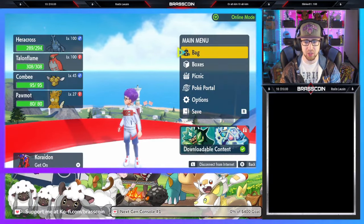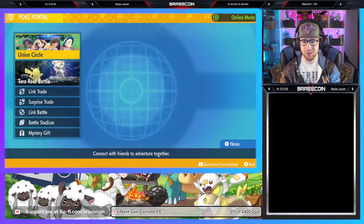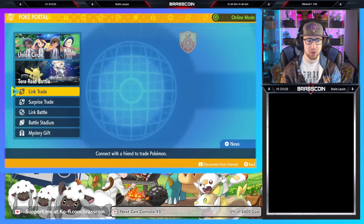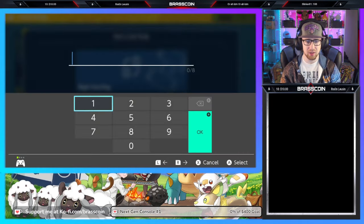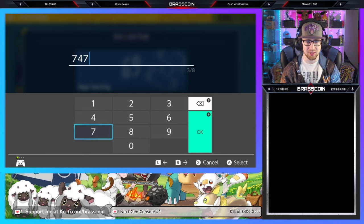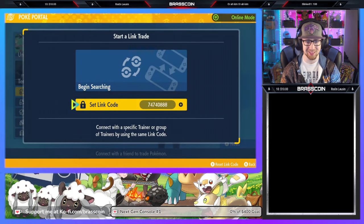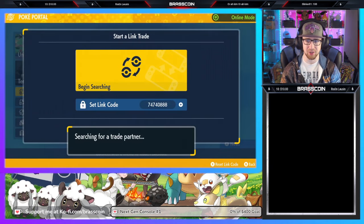First up, we are going to hit the X button, open up the menu, open up PokePortal, hit that L button, and make sure it does say online mode in the upper right-hand corner. We're going to go down to link trade, set link code, and the link code is going to be 74740888 for this first one. This one is going to be for Zacian. So we'll go ahead and begin searching for that trade partner.